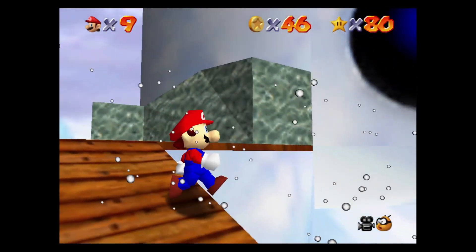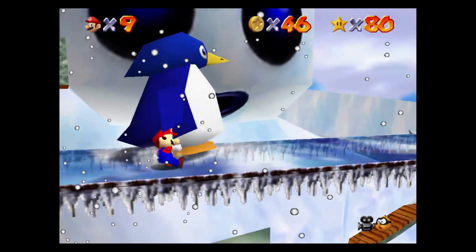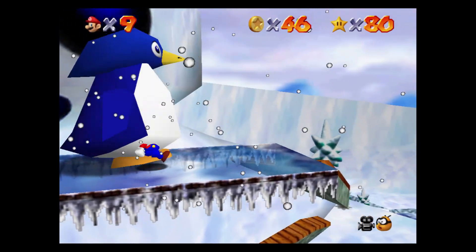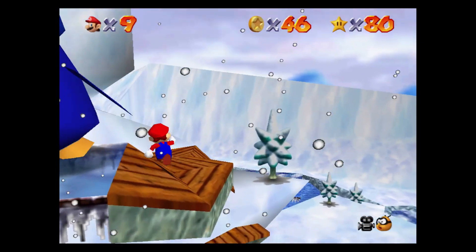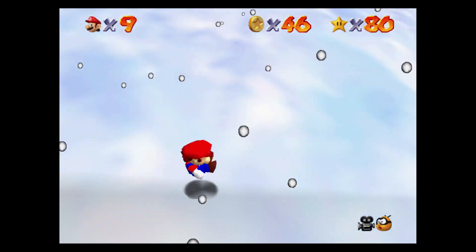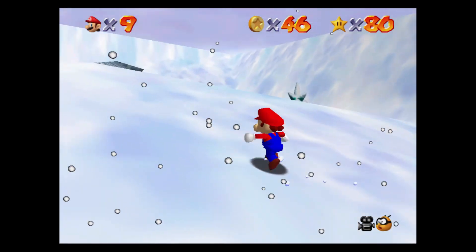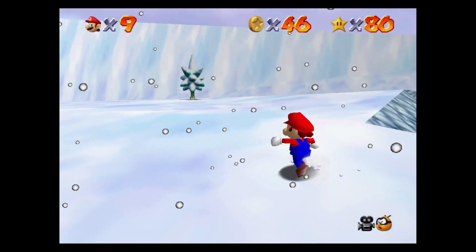Jump back down and head towards the sliding snow. Use the spindrift that comes out of the water to jump over the wall and hit the yellow block to get the turtle shell, then collect the four red coins on the right path and the two red coins on the water near the chill bully. Then go up to the ramp in the wall that's before the sliding snow, go up and jump over the fence, and crouch to enter the igloo.